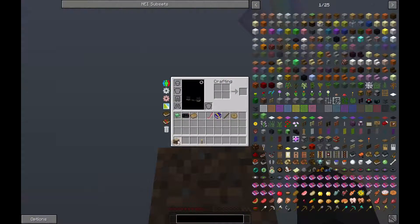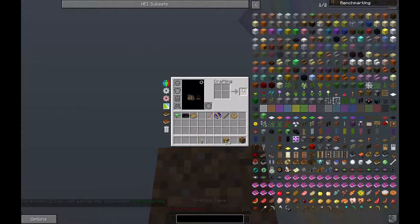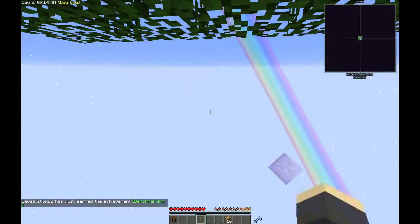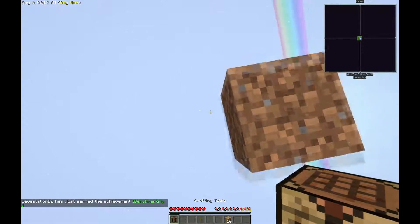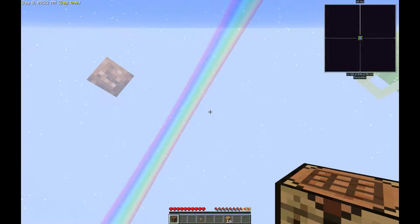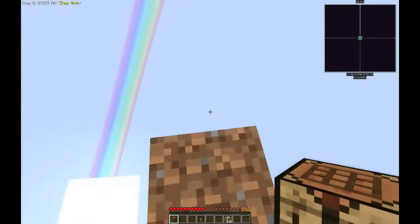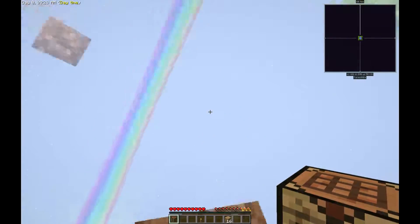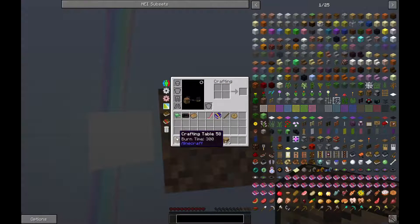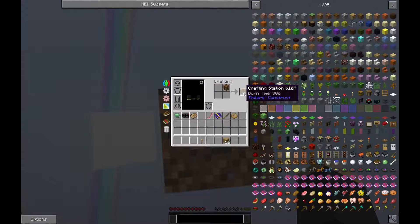The first thing we need to do is make some things. First, a crafting table — everybody knows when you're in Minecraft you punch a tree then make a crafting table. Next we need to figure out north. As you can see there's a mini-map, which is obviously a mod. We're going to craft this crafting table into a Tinker's Construct crafting table.